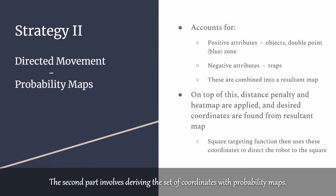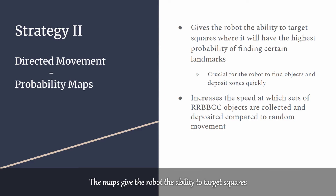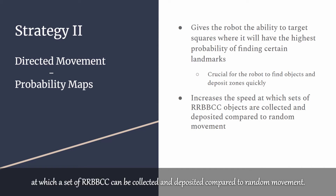The second part involves deriving a set of coordinates with probability maps. They account for various attributes of the map like objects and traps. Before the desired coordinates are found, a distance penalty and a heatmap penalty are applied as optimisations. The maps give the robot the ability to target squares where it will have the highest probability of finding certain landmarks, which is crucial for the robot to find objects and deposit zones quickly. This greatly increases the speed at which a set of RRBBCC can be collected and deposited compared to random movement.